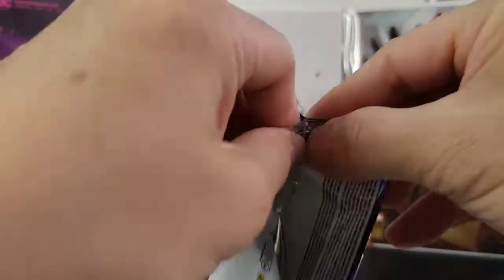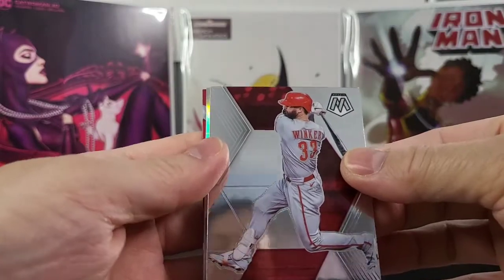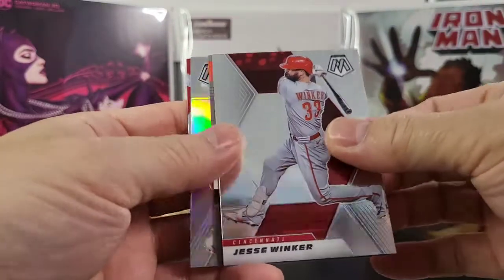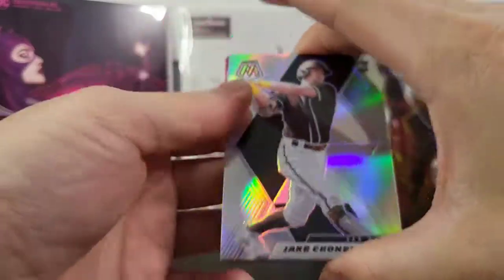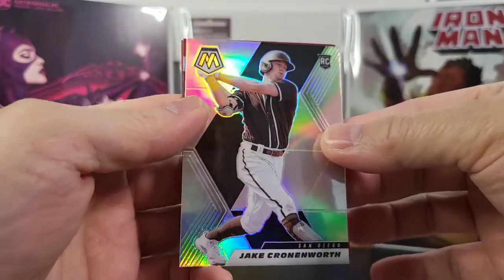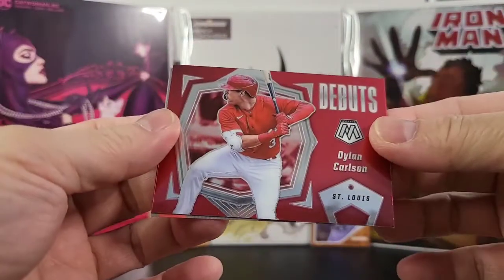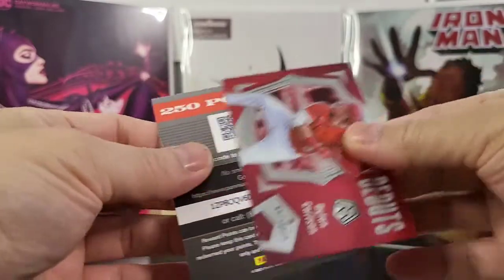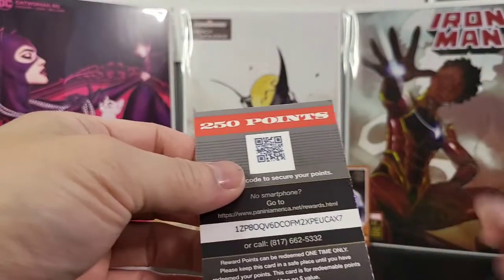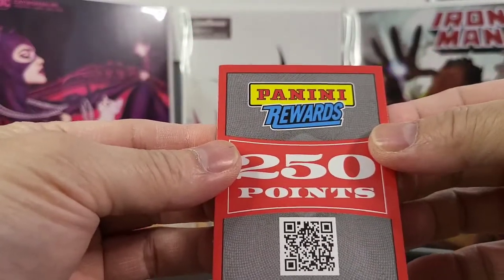Last pack here, then I'll get to the bonus pack. This one is Jesse Winker. Got Jake Cronenworth rookie card — that's a nice one, shiny. Got a debut of Dylan Carlson. Very cool card. 250 points — this is a reward.